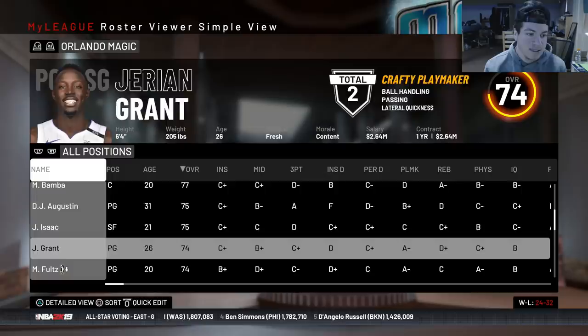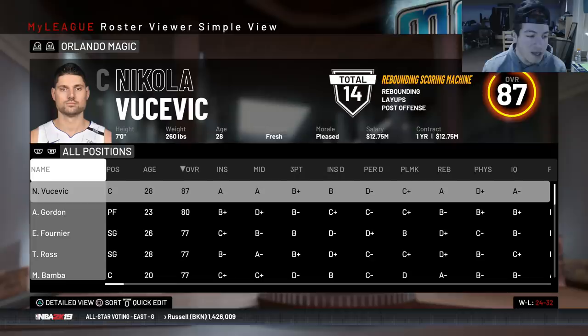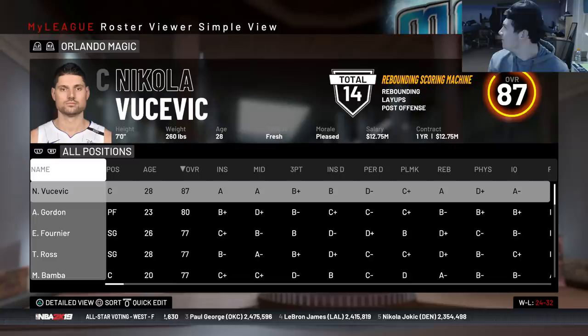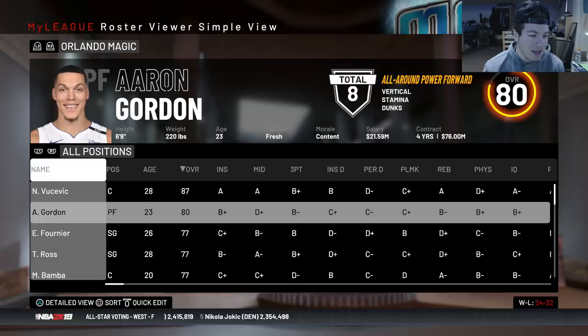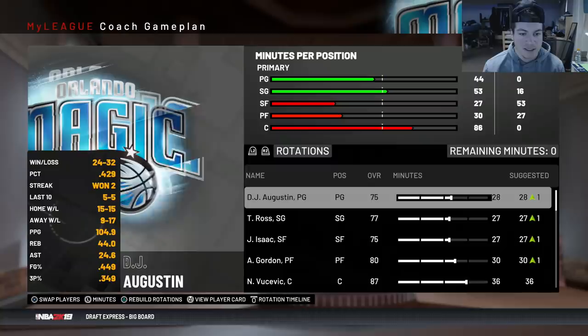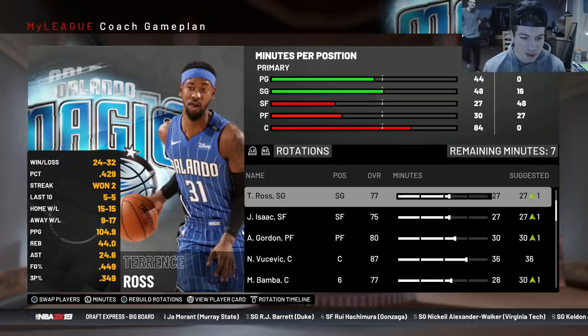I'm going to send Fultz to the G-League. There was a tough decision on whether to trade Vucevic or not — he is an All-Star this year and playing much better than he previously has. I'll probably do some sort of sign-and-trade with him because I want to get Mo Bamba some minutes. Aaron Gordon is another guy I might end up moving. Pretty much everyone on this team is free to go. We're rolling out 28-minute starters, with Fournier starting over Terrence Ross at shooting guard.